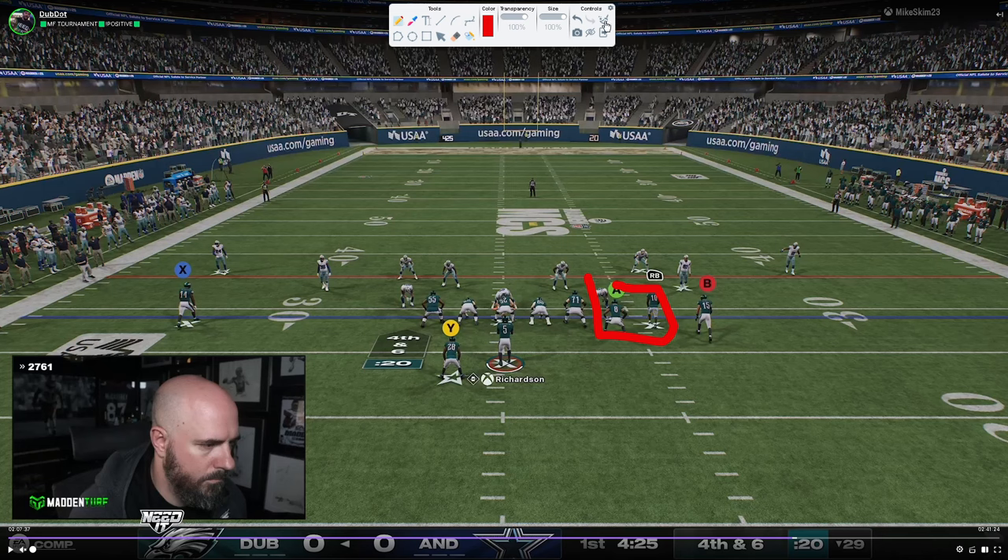If the ball is on the right hash, every single time you're almost always going to see them run a four-man pressure. The coverage behind the blitz is always, I think, more important than the blitz itself. While the blitz itself is really important, the coverage is really what changes. Why I personally love Dollar this year is because everything always looks the same — you have these safeties walked down every single time and you really don't know what coverage they're in. It's why I believe Dollar is always going to be at the very least a top-five defense because you can do so much from a coverage perspective. If you can stop the run and find pressure at Dollar, the coverage is always there.